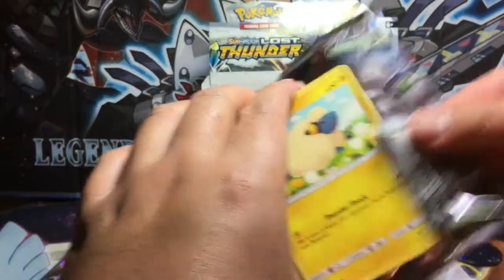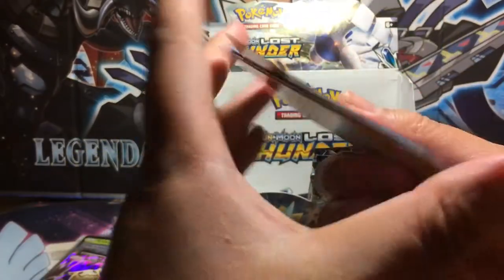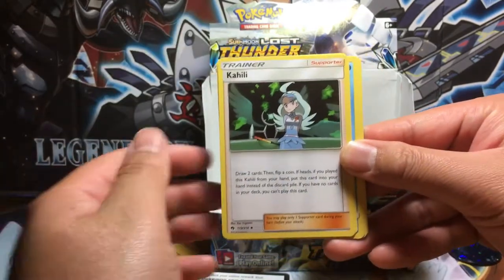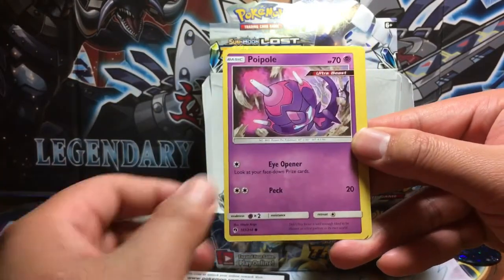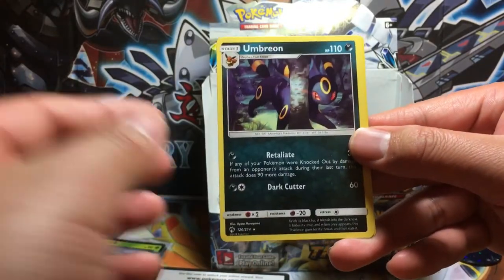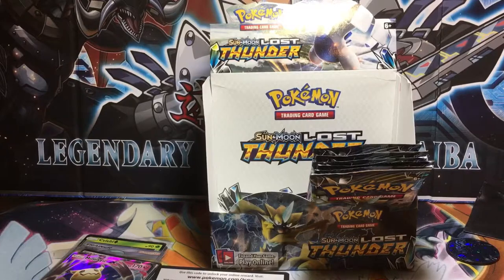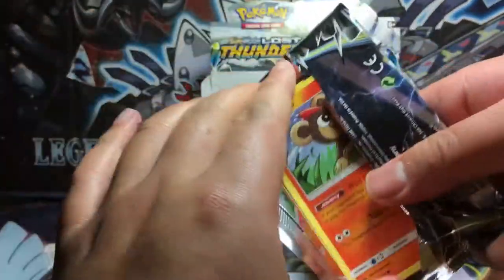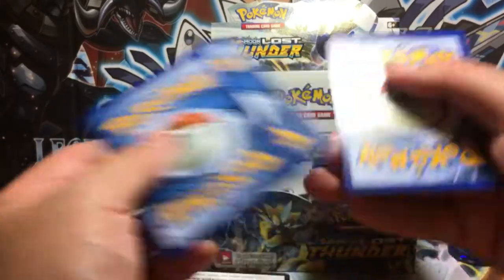Next pack is Lugia. We got Whitney, Flaaffy, Kahili, Mareep, Alolan Vulpix, Houndour, Popplio, Larvitar. Mareep is the reverse holo. The rare in the pack is Umbreon, with a Fairy Energy. We have six more packs to go — so far so good. A lot of these cards will go for bulk but we definitely got a lot of hits. We got two full arts — it's hard to get two full arts these days but it does happen.